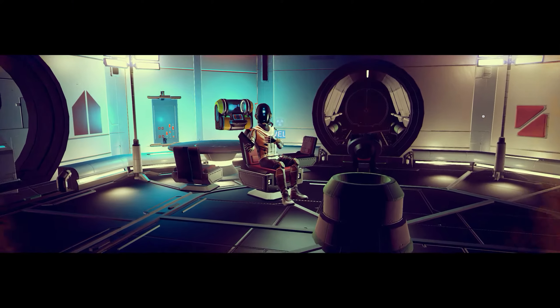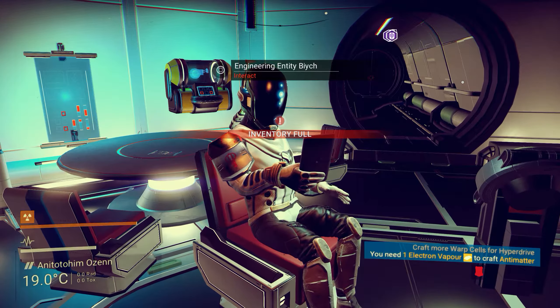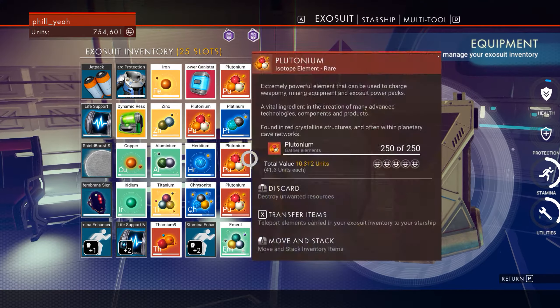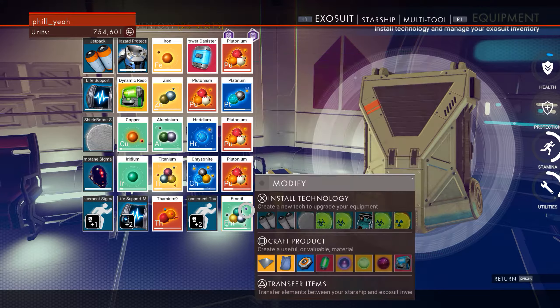Hello. I love their reactions when you walk in. My inventory's full, okay. What can I transfer to my ship? I've got some space over there so I'm going to transfer the emerald.